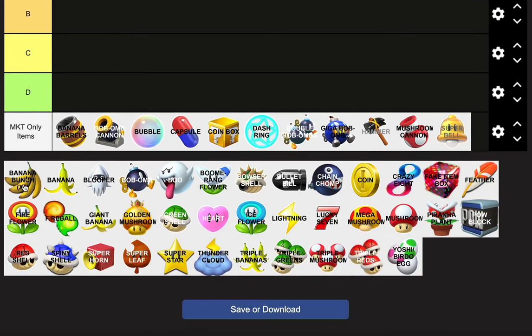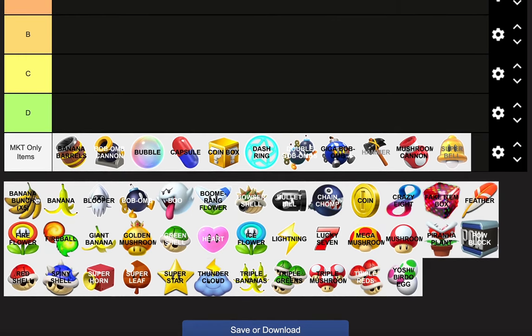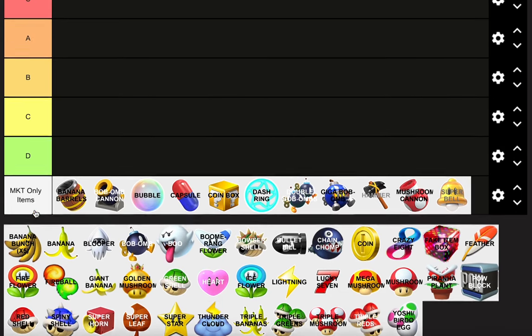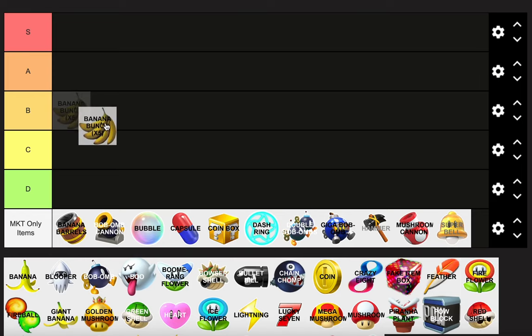It's the Banana Bunch. It was used only in Mario Kart 64. It's five Bananas. That's pretty overpowered. It's so OP that I would say it's more secure for first or second place, and there's a lower chance of getting it, but it's still overpowered. Normally people use Bananas to guard themselves.